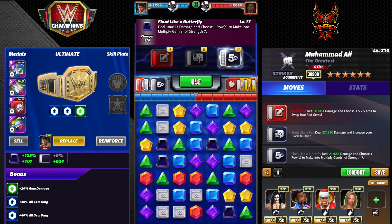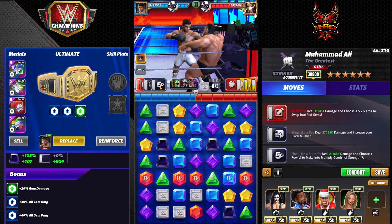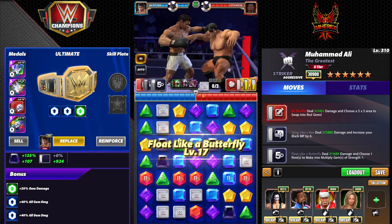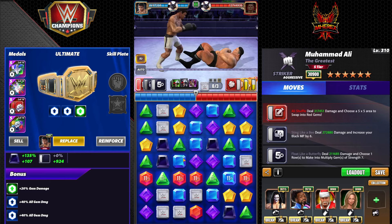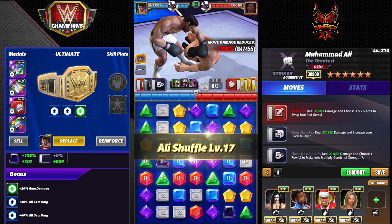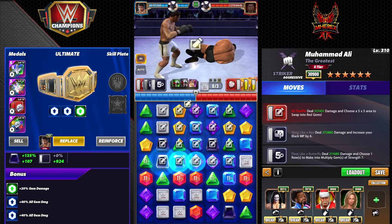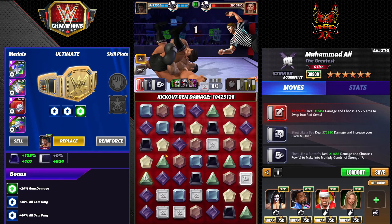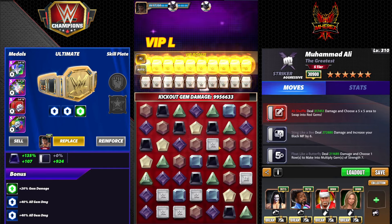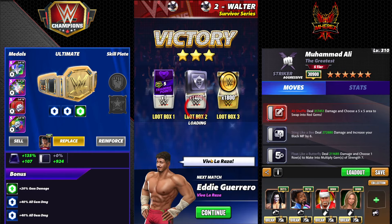Looking at this board: one, two, three, four, five. It could be slightly better but it's not terrible. Throw your multiplies out, then you refill them and throw them out again, so there's a bunch of times-11s out there. And you can see we did 10.9 million gem damage.